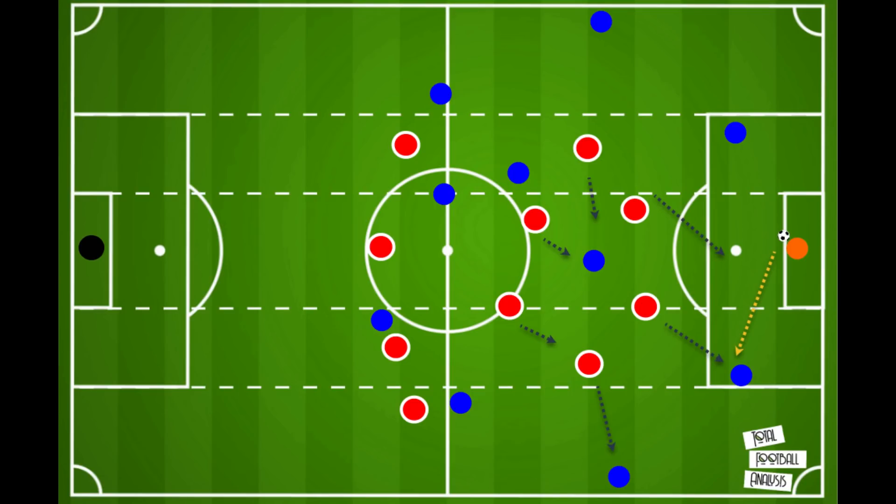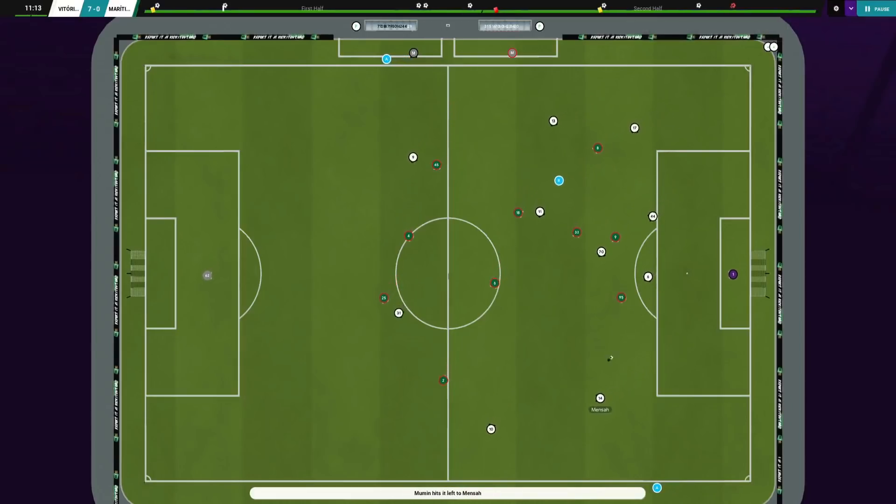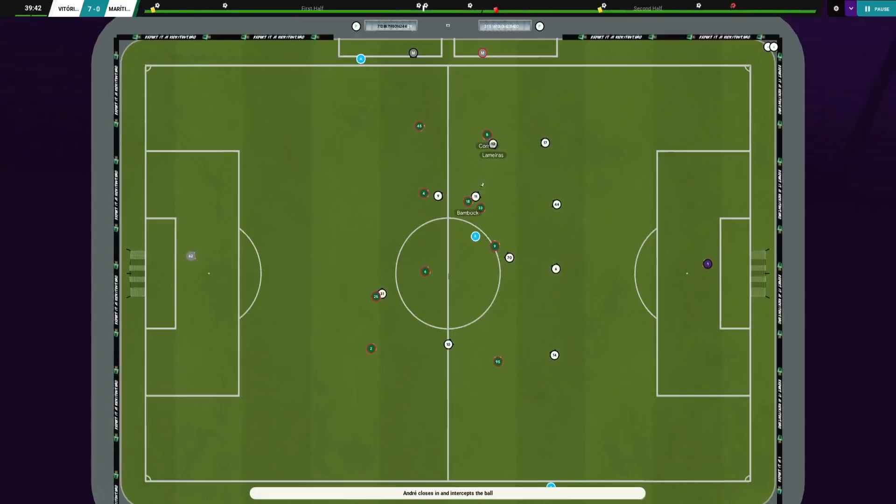They pay no attention to players on the opposition's right side — that is what ball-oriented means. When the ball reaches the left-back, the press intensifies: the striker cuts off the return pass while the 10 creates a 2v1. The left-winger is tracked by the right-back, central midfielders cut off central options, and the right striker blocks a switch to the goalkeeper or other centre-back. Salzburg would almost certainly win the ball high up the pitch here. Aggressive pressing with central compactness and overloads is an accurate summary of the Red Bull's out-of-possession approach.